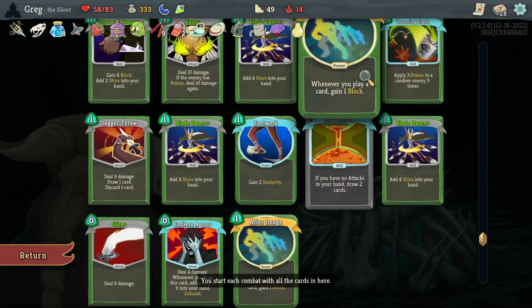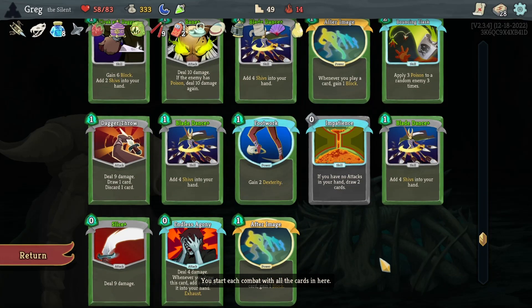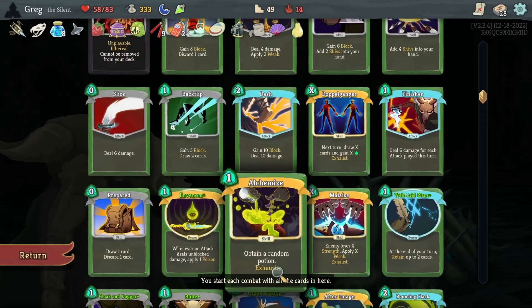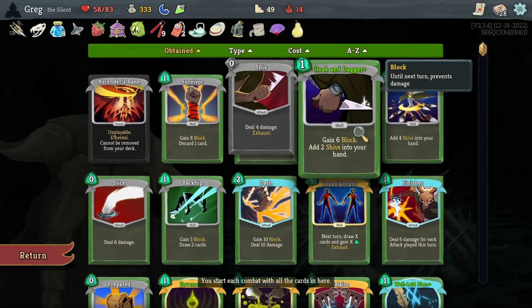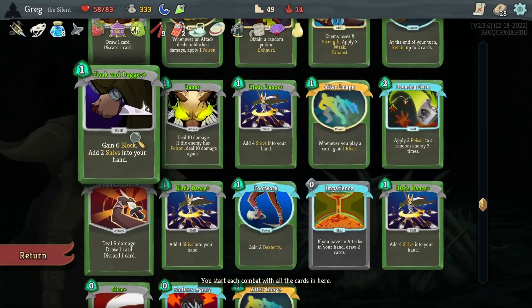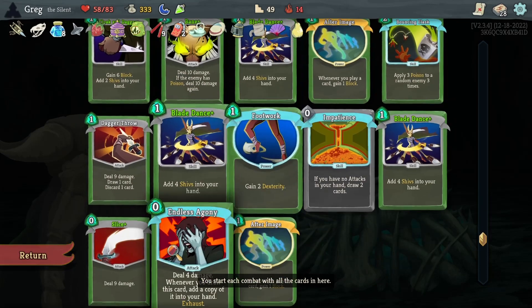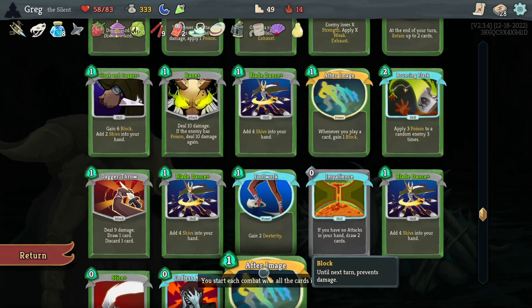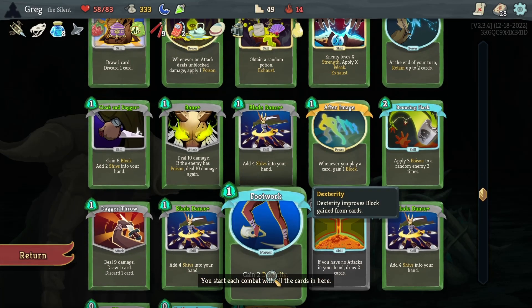We have two After Images to generate block for every card played. We have multiple Blade Dance Pluses — four — and then a Cloak and Dagger, two Cloak and Dagger Pluses. So lots of Shivs. No accuracy unfortunately, but luckily the Wristblade is essentially an accuracy in play at the beginning. So we have a Footwork...